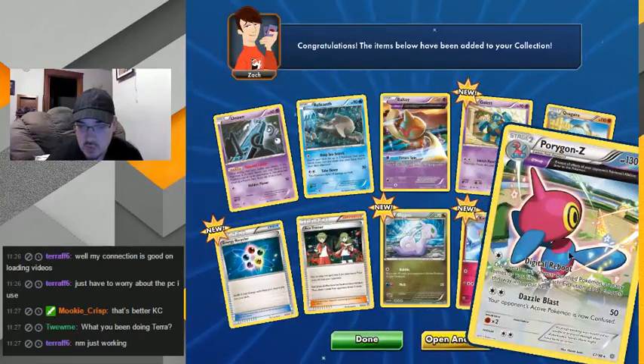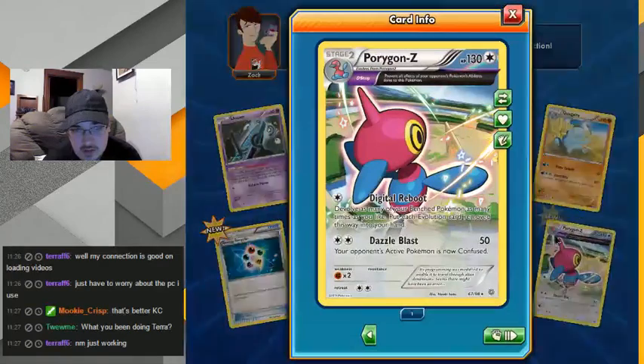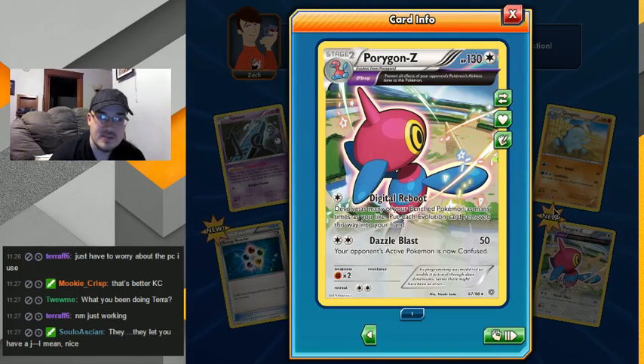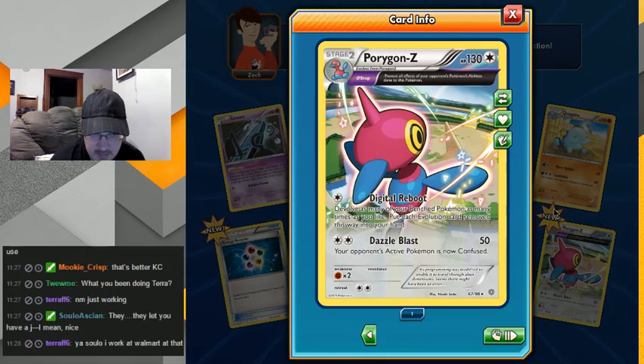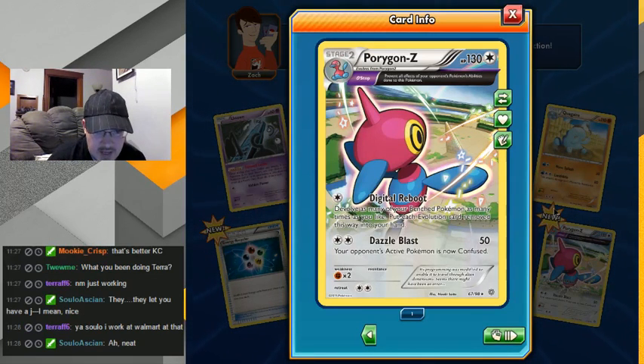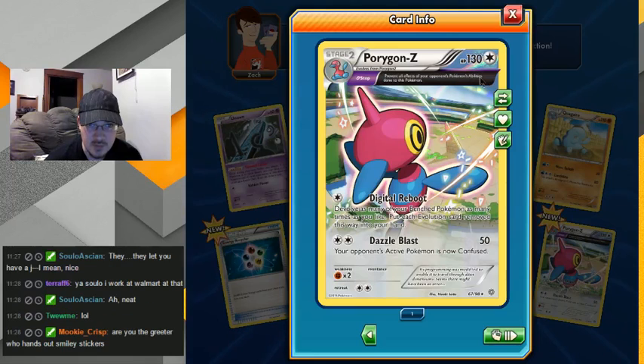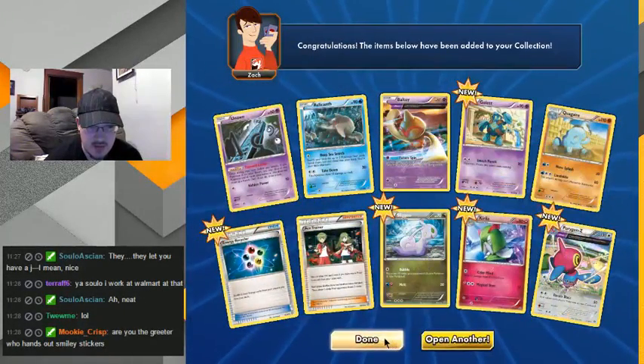Slug dragon snail. And ooh — a half art holo. Prevent all effects. There was a Porygon-Z — I didn't realize there was another evolution beyond Porygon-2, I'm so new to Pokemon. Prevent all effects of your opponent's Pokemon. Nice. Devolve as many of your bench Pokemon... I guess that'd be a good way to heal. Fifty damage and guaranteed confusion for two energies — that's not too bad, I kinda like that card. I like the holo effect with the rainbow. I'm happy with these two packs so far and still plenty to go.